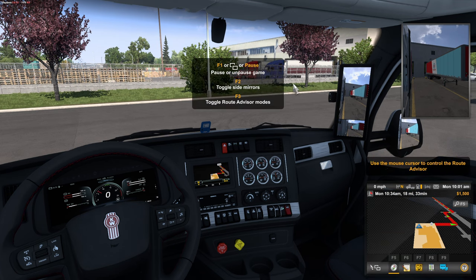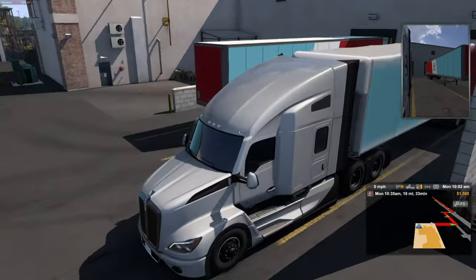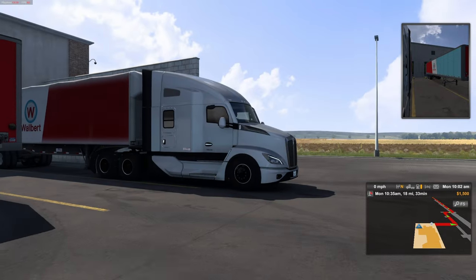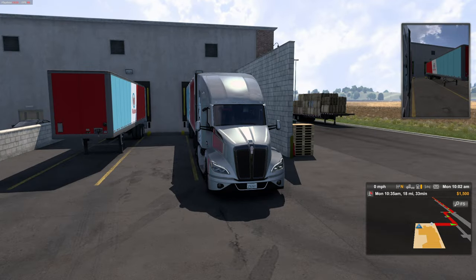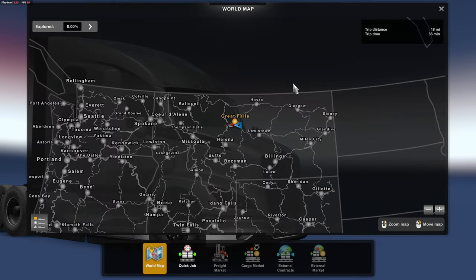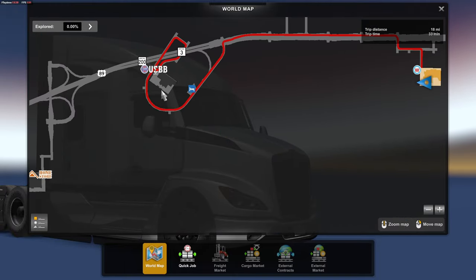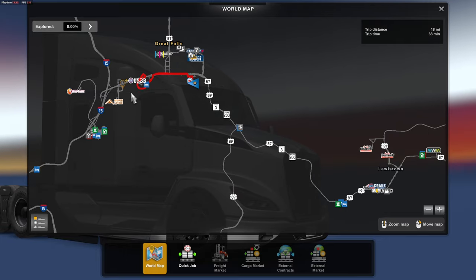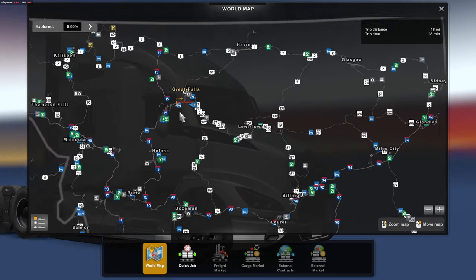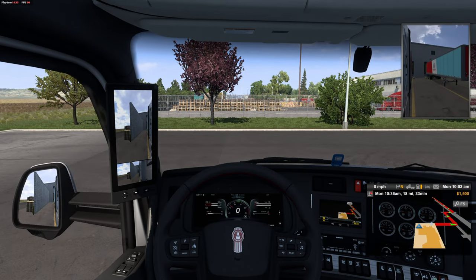As you guys can see, we got our trailer of empty pallets. Really, really nice truck. This load is going down — looks like it's right off of 89 there. This should be a really good load. Let's get into this delivery.